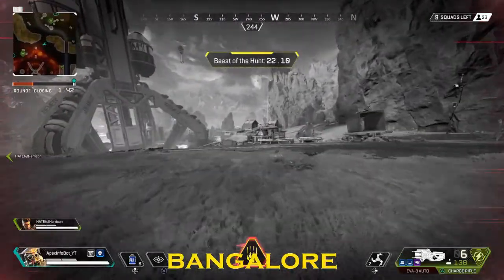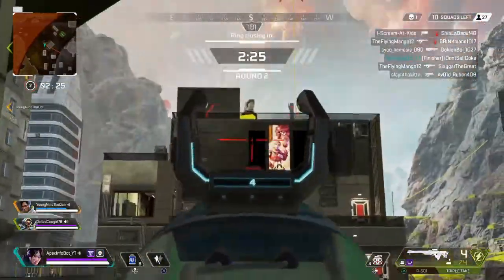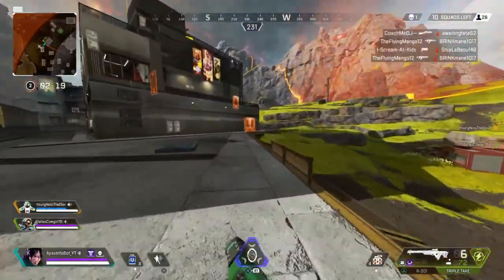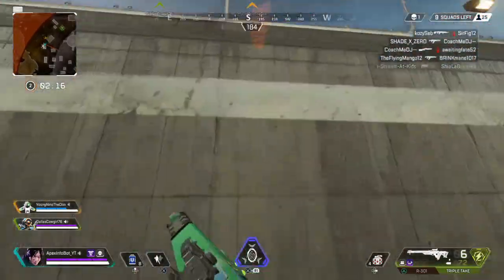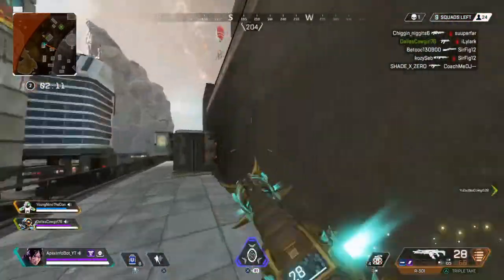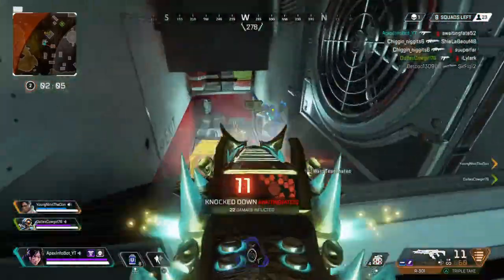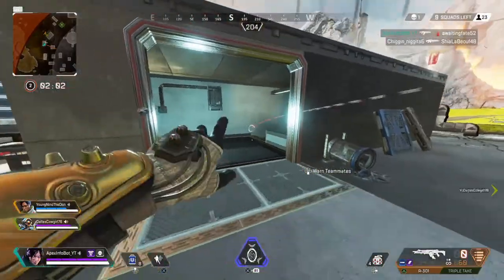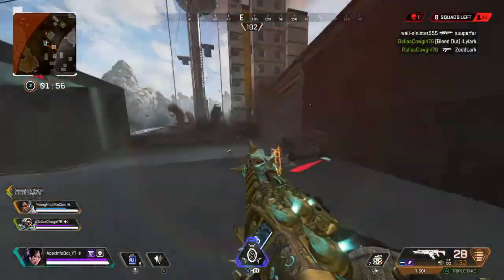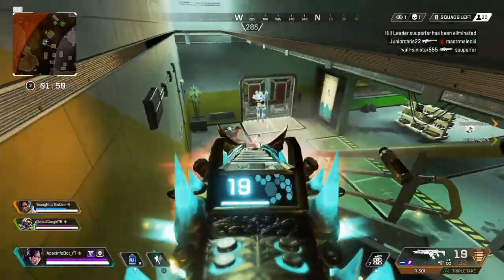Bangalore has a buff coming in - her Rolling Thunder now does 40 damage. Thank you Respawn! Her ult didn't do anything before - yeah you slowed somebody, but by the time everything cleared they were gone and you'd only done 20 damage. Now it's going to 40, so if you can catch somebody... I wish they would have decreased the launch time, it's still pretty slow, but now that it does 40 damage we're going to see a few more Bangalores out there.